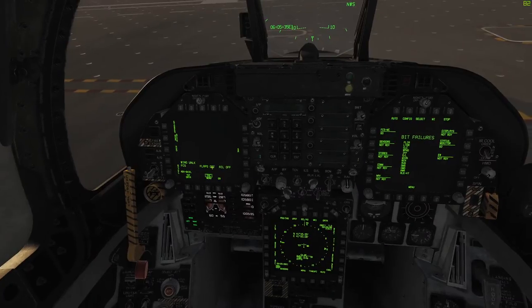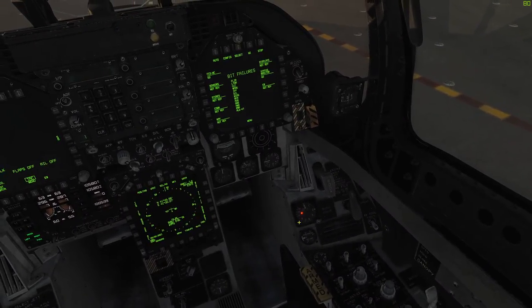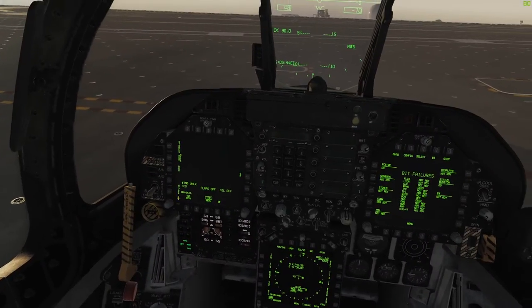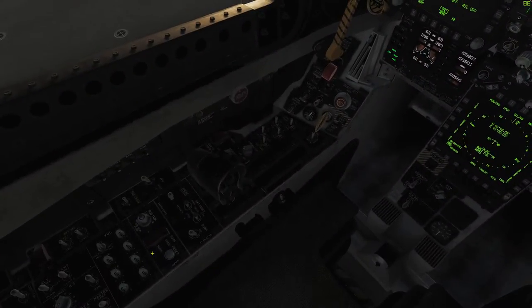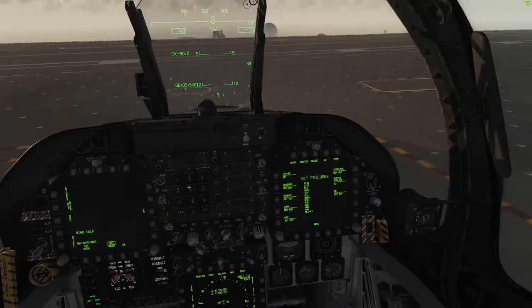This here is your warning line. Instead of having a massive panel that tells you what to address, it'll come up on the left-hand side of the MFD. Here it says flaps off, aileron off, and FCS — so we have to reset the FCS button. Tap that a few times; that clears the error.